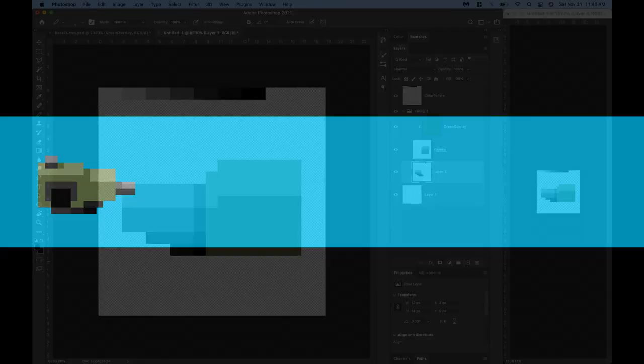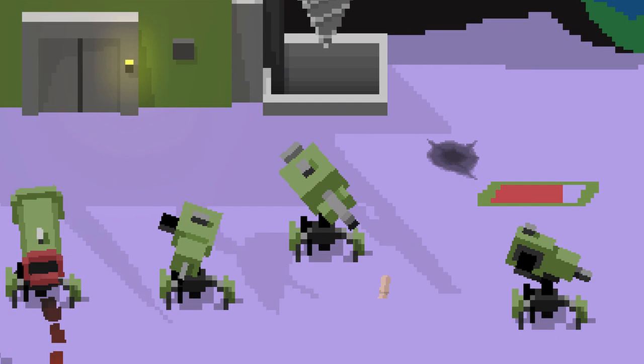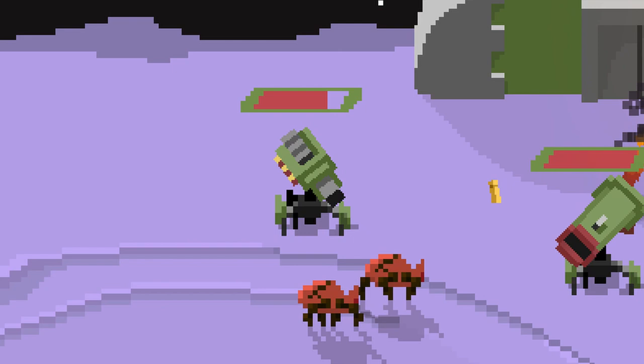The next thing I decided to do was finish creating all the turrets that are gonna be in the game. The four types of turrets are machine gun, sniper, shotgun, and rocket launcher. The machine gun has medium range damage and health with a fast fire rate. The sniper has a huge range and does massive damage but has low health and fire rate. The shotgun does medium damage with a short range, has a medium fire rate, and has massive health. Finally the rocket launcher has medium range damage and health with the added bonus of splash damage.